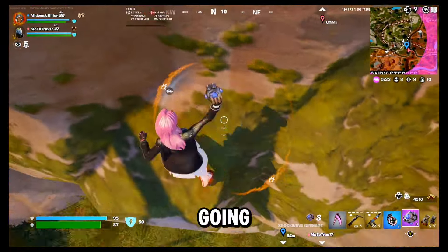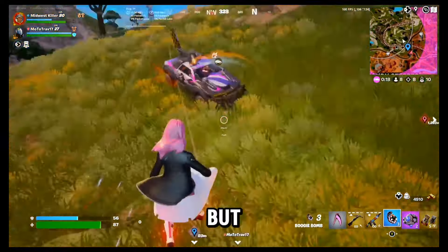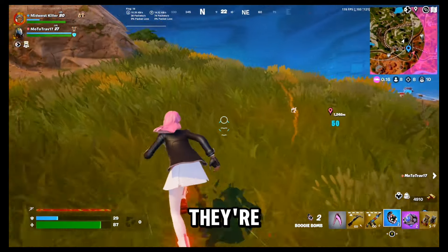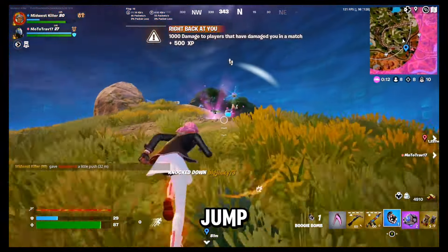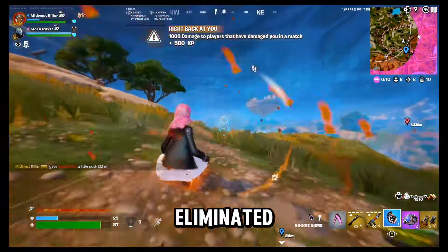Now I saw a video going around that claimed boogie bombs cause these high-flying eliminations, but that's not accurate. It actually seems to base it off where the player's momentum is at. If you hit someone with their momentum moving upward, then they're likely to get eliminated to fall damage. But if someone's descending from the top of their jump — aka downward momentum — then they're less likely to get eliminated.